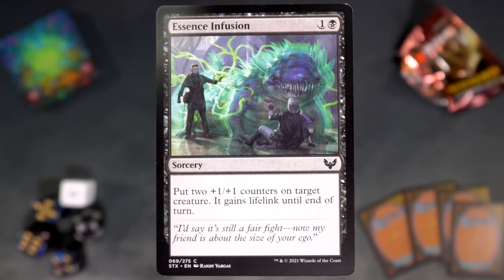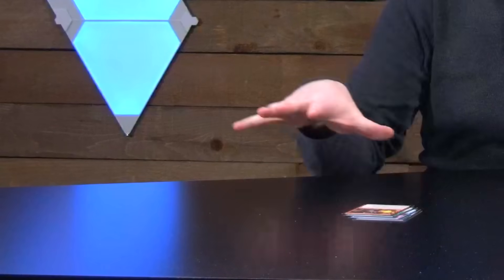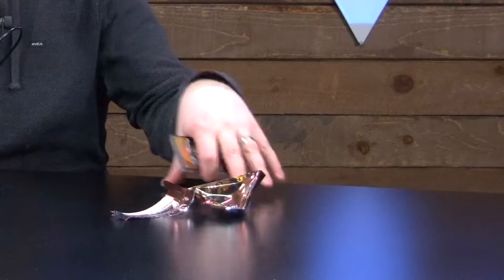The first card I'm not excited to put into a deck is Essence Infusion, and even then it's still pretty alright, especially in the Silverquill deck. One and a black for a sorcery — put two plus one plus one counters on target creature, and it gains lifelink until end of turn. Really what I like to do in Strixhaven draft: there are two decks I like to draft, and they encompass all of the colors. Red, green, blue over here, and black and white over here. Those are the decks. That's all I want to do. The rest of it, I don't care. And if you want to fight about it, then let's square up.